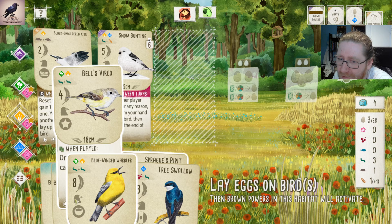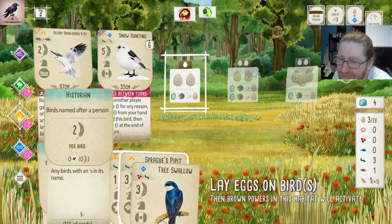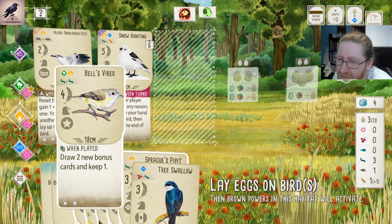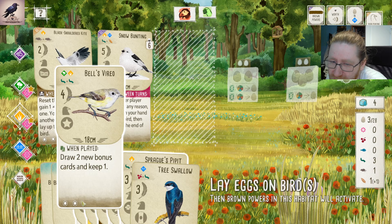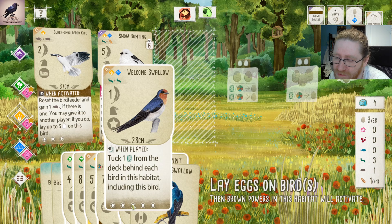We can afford Magpie Lark and Roadrunner here. Then we play Welcome Sparrow as the last card — that's an eight-pointer. We just need to remember to have eggs in the forest to do that. That means we actually can't play the Blue-winged Warbler. What's the benefit of playing Welcome Sparrow over Blue-winged Warbler? Actually nothing — it's another star nest. It could be better — it's a six-pointer that gets us the best of two bonus cards. Maybe we'll do Roadrunner and Magpie Lark instead of the sparrow.